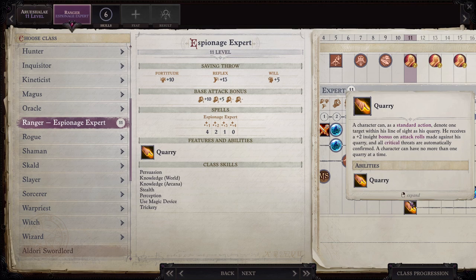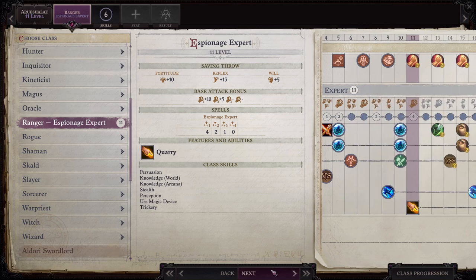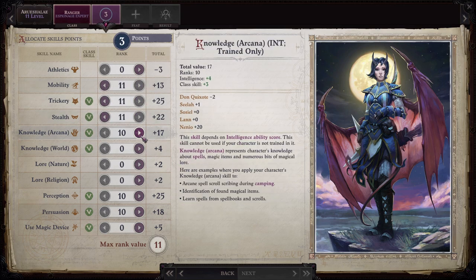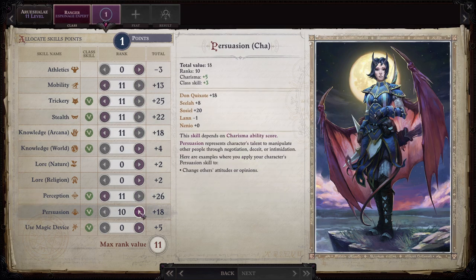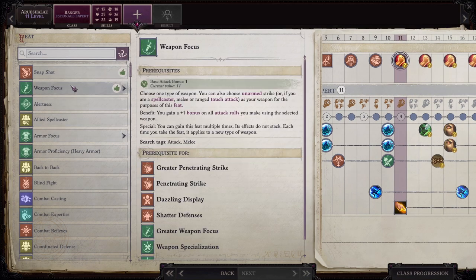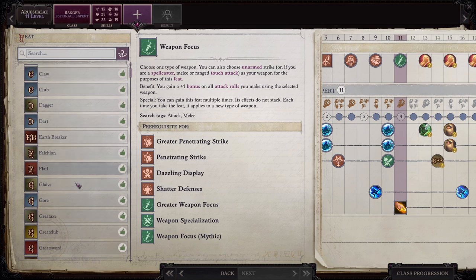This is Infinite Cast as well — you can just pop it every time you want to change targets. Skills: Mobility, Trickery, Stealth, Knowledge Arcana, Perception, and Persuasion. And I think we'll just grab Weapon Focus here and do Short Bow.